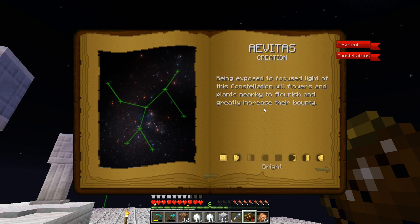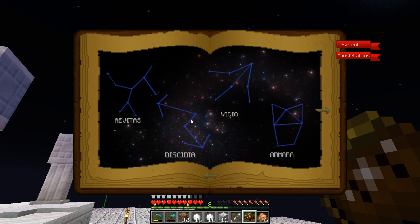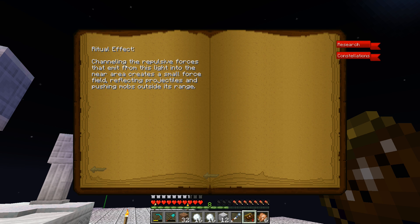And greatly increase their bounty. Oh - this is regen. Nice. And we've got this one - a repulsive force pushed away from the light of this constellation, much like a shield or protective barrier. Shining this repulsive force that emits from this light into the near area creates a small force field reflecting projectiles and pushing bombs outside its range.